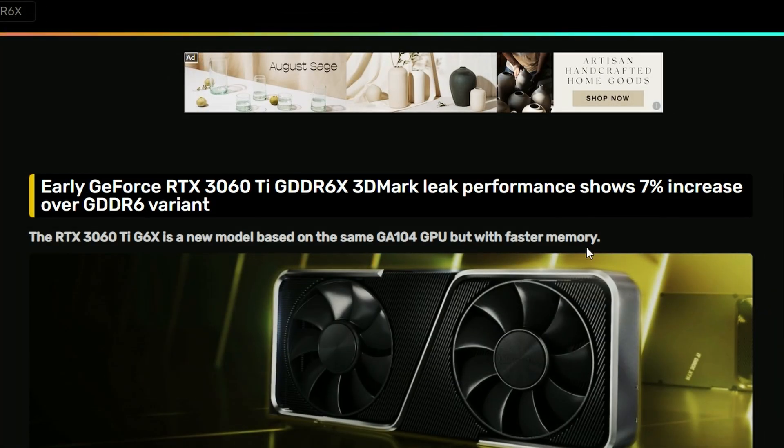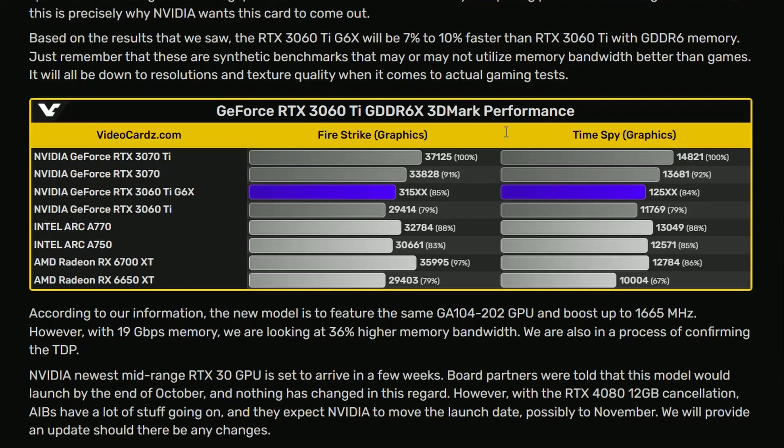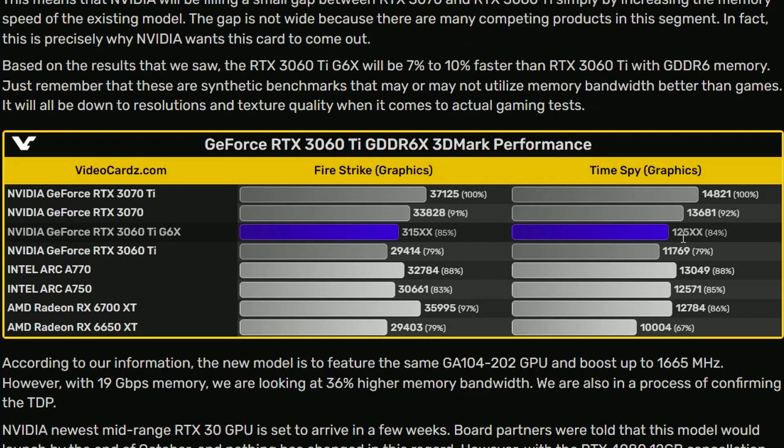Next up, the Nvidia RTX 3060 Ti with GDDR6X memory is now confirmed to be at minimum seven percent faster compared to the GDDR6 variant. Looking at the performance in FireStrike, we're getting around 31,500-ish, compared to the 3060 Ti GDDR6 version. That's around seven percent as stated, and right here we're getting about six percent comparing these two numbers.